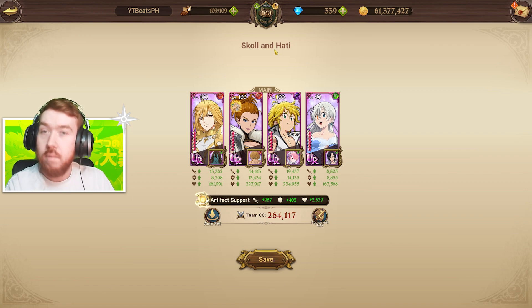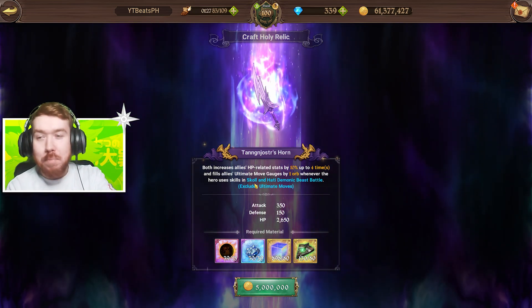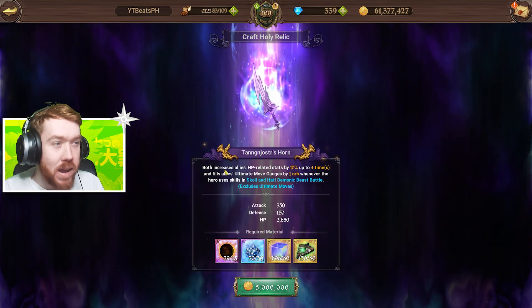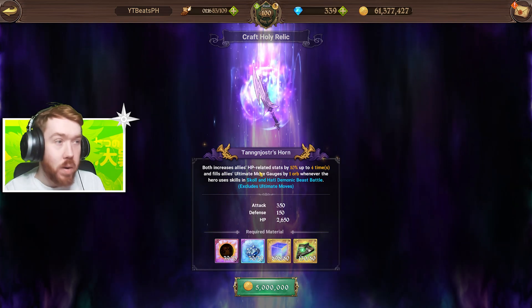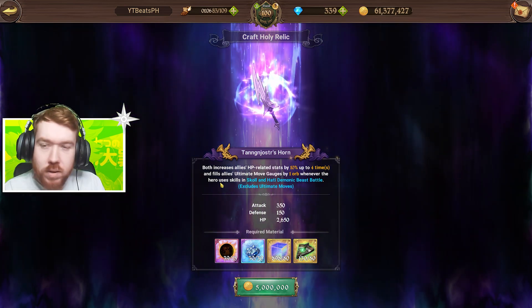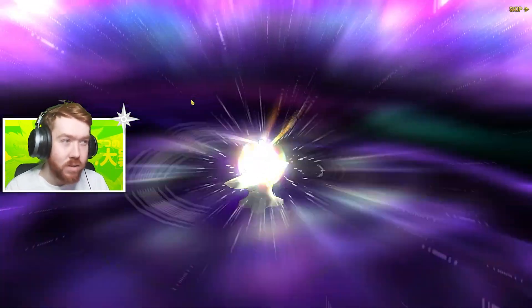We're going to do a quick showcase of the nerf and what you can do. I can now make Fauna's relic — this is what I've been farming for over the last few weeks just by beating floor one. Thankfully we got eight of the currency today so I was able to buy it. It boosts allies' HP recovery starts by 10, multiplied up to four times, so you can get 40% life — probably the biggest benefit. It also fills the ultimate gauge by orb whenever the hero uses a skill, so every time you use a skill you fill up a gauge. That's insane.